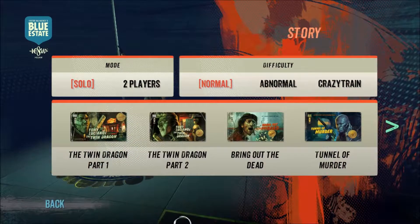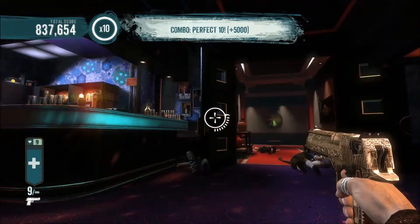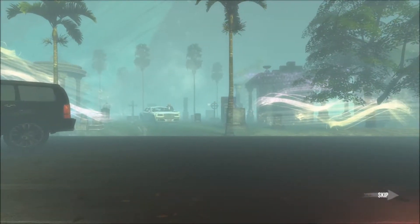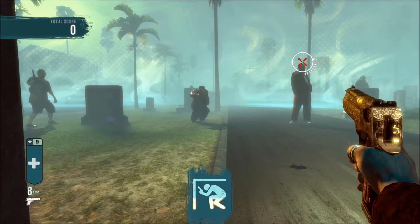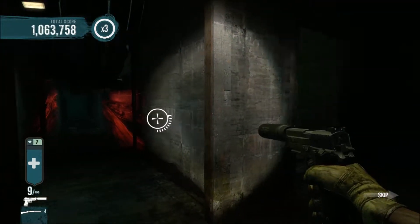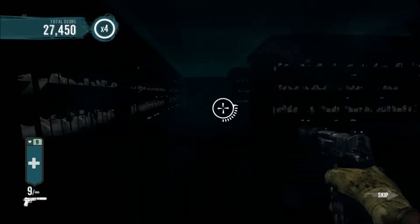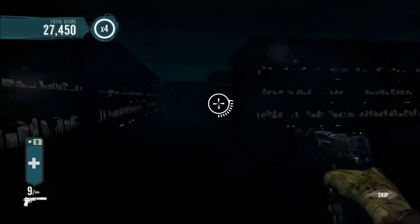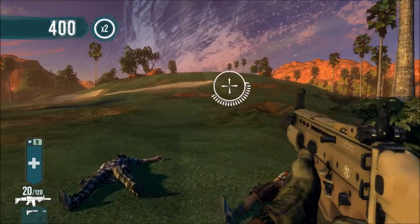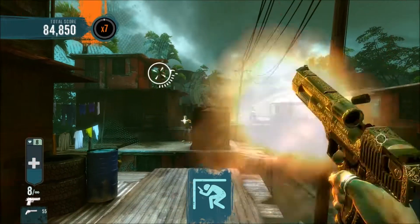There is a total of seven levels. Level 1 and 2 take place in a club of the Sick Brothers Gang. Level 3 is located at a graveyard. Level 4 takes place in the sewer. The next level takes place inside a slaughterhouse. The 6th level takes place at a golf course. Level 7 plays in Jamaica.